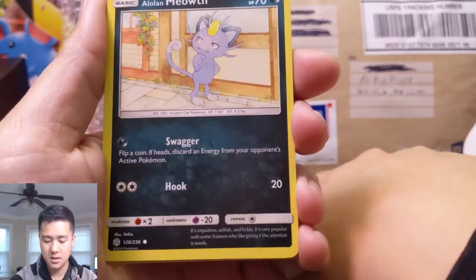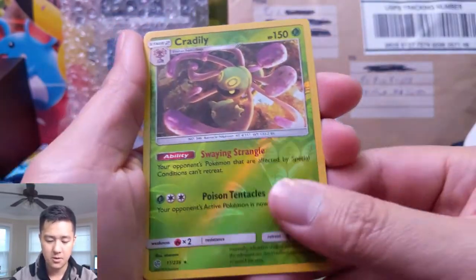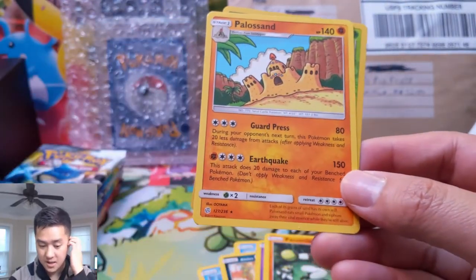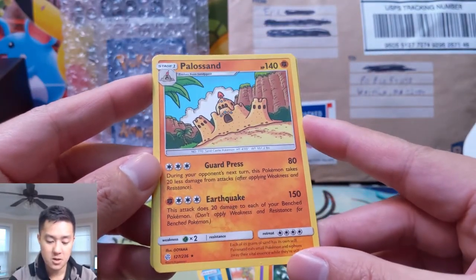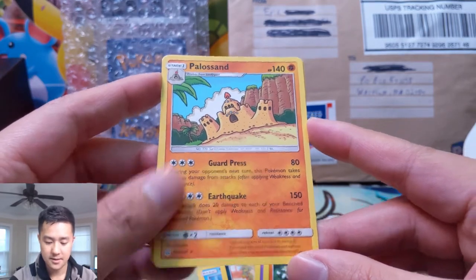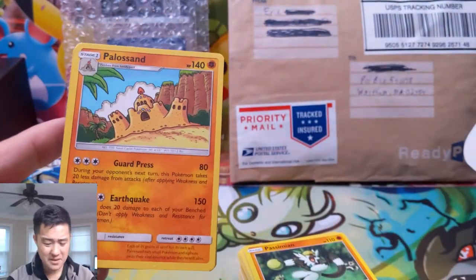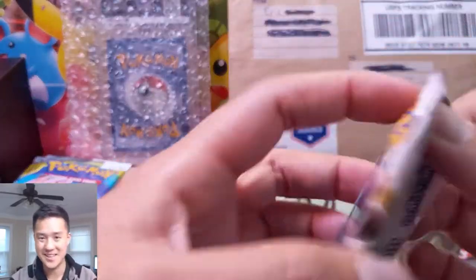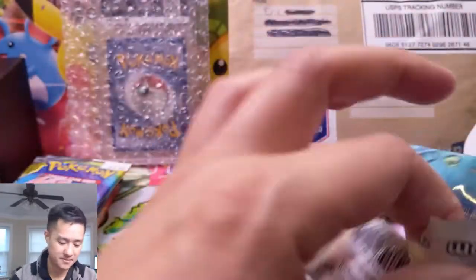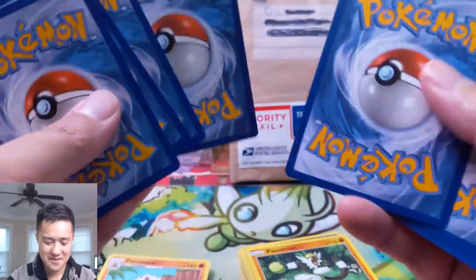Sneasel, Spheal, Alolan Meowth, Ralts, Simian, Cradily, and then a Payload Sandaconda. Press during your turn — your opponent's next turn does 20 less damage. That's pretty bad. Earthquake: 150 but does 20 damage to each of your own bench Pokémon — that's terrible! That's a lot of energy. I thought maybe it was going to hit your opponent's bench Pokémon; if it did it still might not be good enough, but as is, that's terrible. These pull rates... next time I have to just buy the booster box.